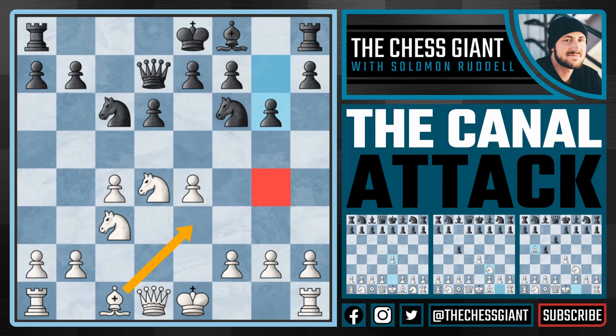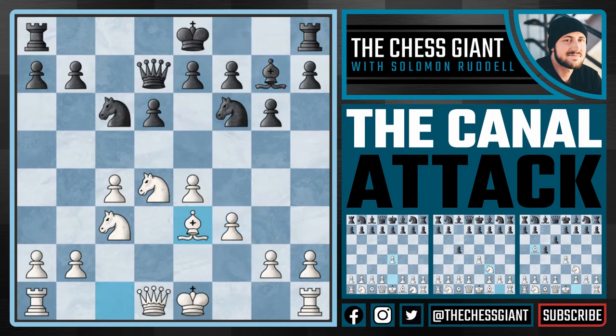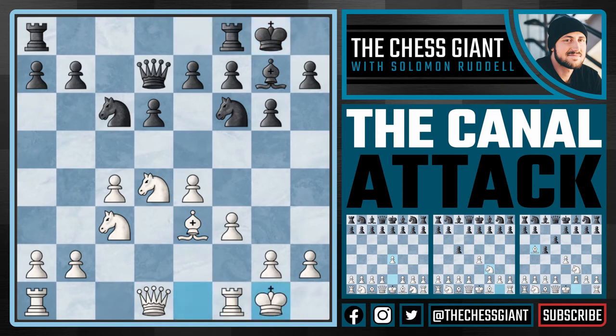So we play f3, attacking g4, and defending our pawn on e4. And after bishop g7, now we play bishop e3, and there's no knight takes e4 ideas, because we played f3, defending the pawn, and bishop e3, defending the knight. Here we just see continued development from both sides. For example, castles and castles, and after a move like rook fc8, play a move like b3, solidifying this pawn c4.